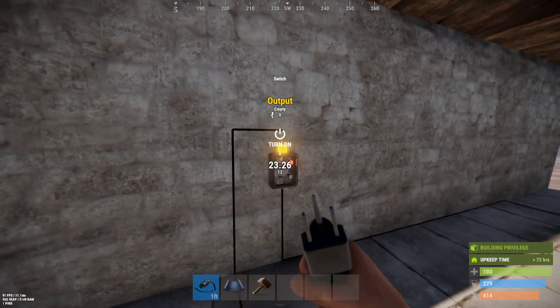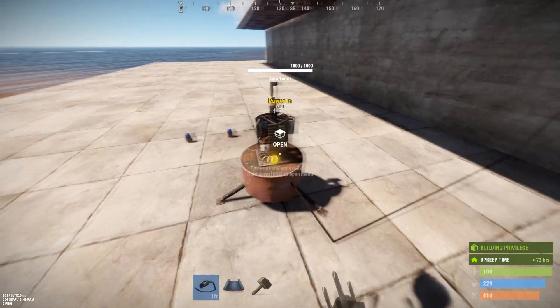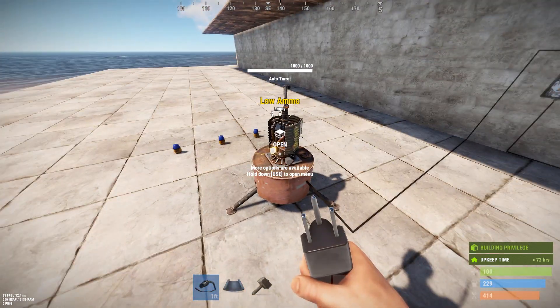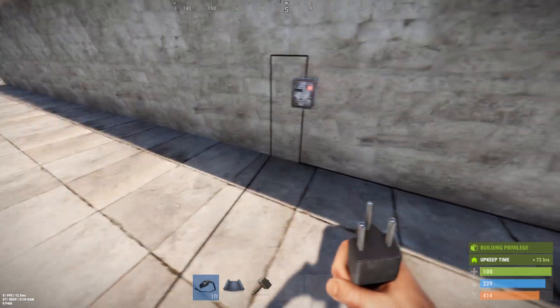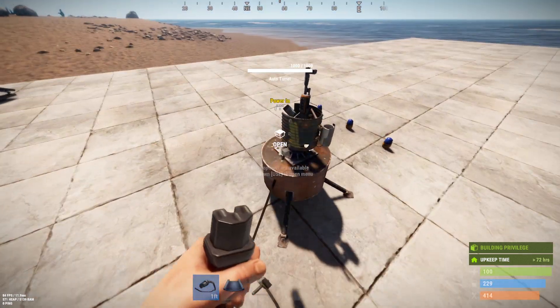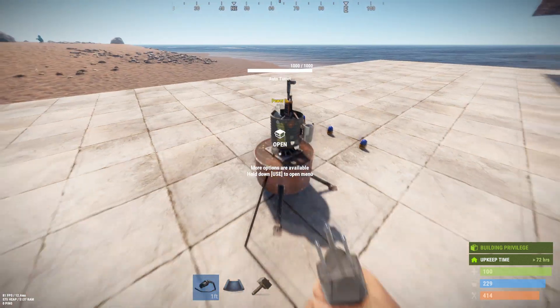I'm putting it into a manual switch. You have to turn this thing off to de-auth or put ammo in it, so it's nice to have it on a switch. Otherwise, you're going to have to get out your wire tool and disconnect it every time you want to reload the ammo. That's annoying.